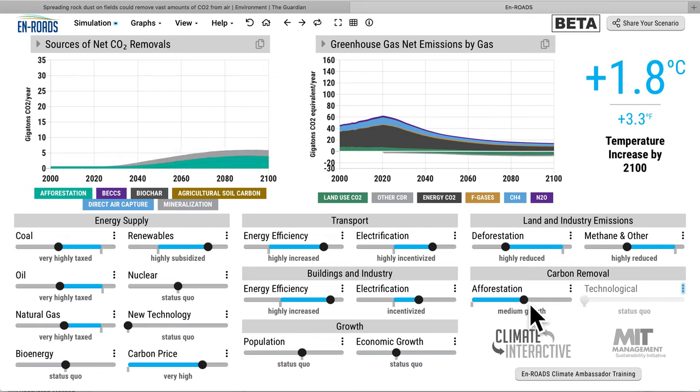That suite of policies could get us well below two degrees. It takes more than one seed to plant a garden — this is a very small seed, but it could contribute to other actions that get us well below two degrees. Go check it out at enroads.org and play with the simulator yourself — maybe try some other assumptions.